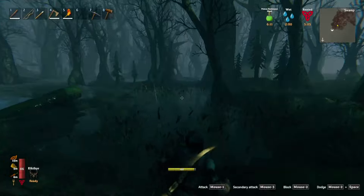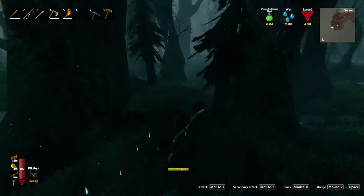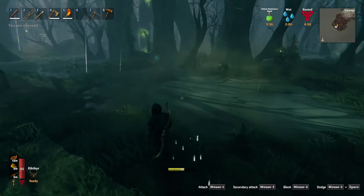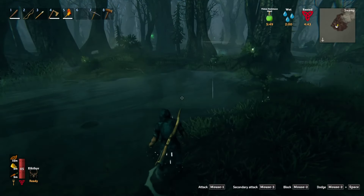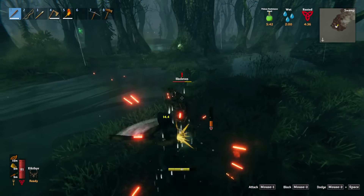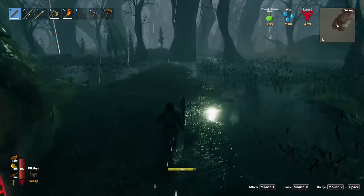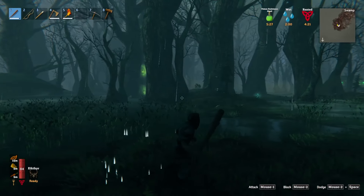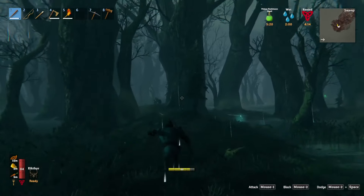There we go — way over there is old bony boy's summoning altar. And yeah, I need a lot of work in this area because I need to level out a lot of it, fix the water level so I can actually run around and fight Bone Mass. Because he summons a lot of little guys too, so you want to be able to move and get rid of them.